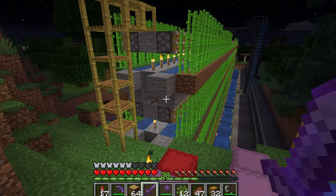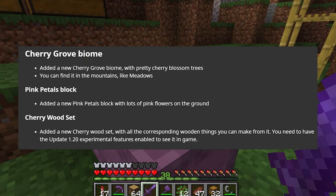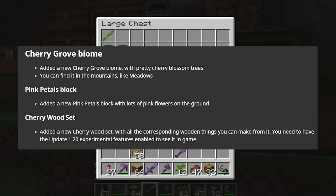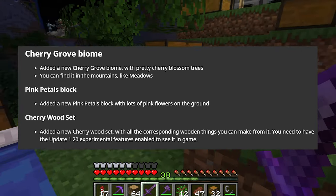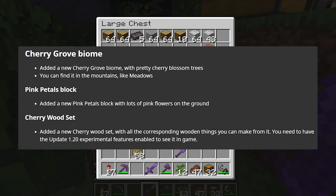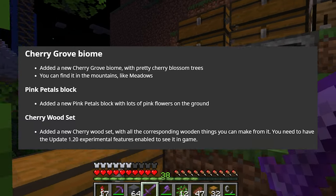So in Snapshot 23w07a, we have the Cherry Grove Biome. The Minecraft team added a new Cherry Grove Biome with pretty cherry blossom trees. You can find them in the mountains around the same height as meadows. They also added a new pink petals block with lots of pink flowers on the ground — over time, the flowers drop from the tree and accumulate on the ground. They also added a Cherry Wood Set with all the corresponding wooden things you can make from it. You need to have the Update 1.20 experimental enabled if you are unable to see it in the game.